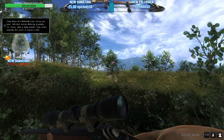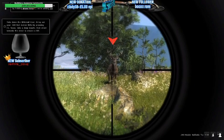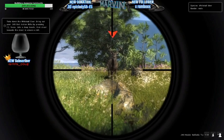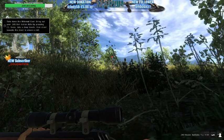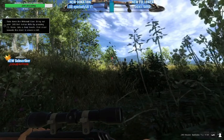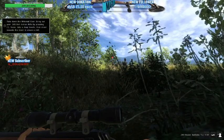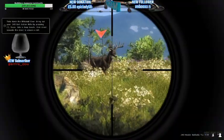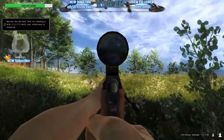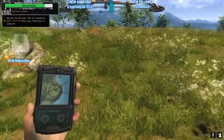I'm going to push the number 1 key for my 243. Let him get a little bit close — I want him to come parallel to me to shoot him. I'm going to go into a prone; I don't know, he might have seen me. Yeah, here he comes. I'm going to push the space bar to hold my breath. And there you go — successfully done. Push the Tab key to put your 243 away back into your backpack.